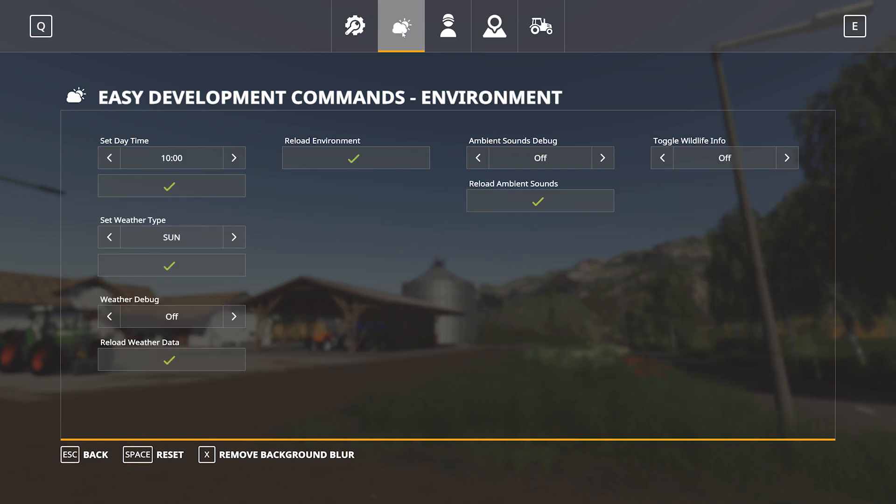In the environment area we have the ability to set the day and time, set the weather type, access debug and reload weather data, reload the environment, ambient sounds debug, and toggle wildlife info on or off.